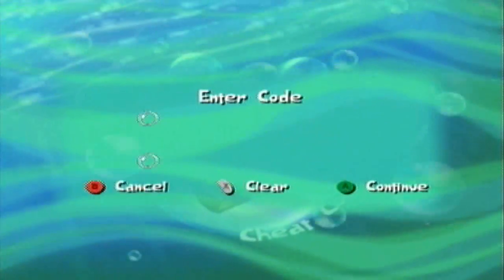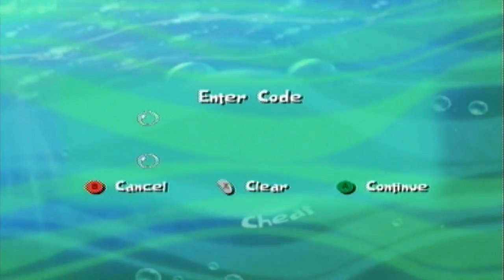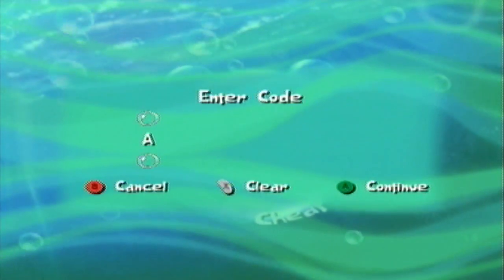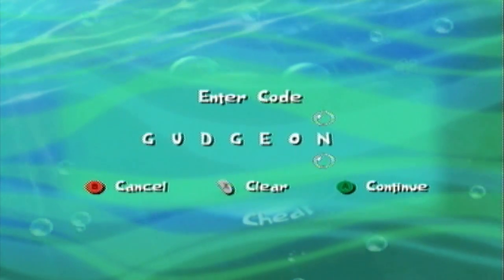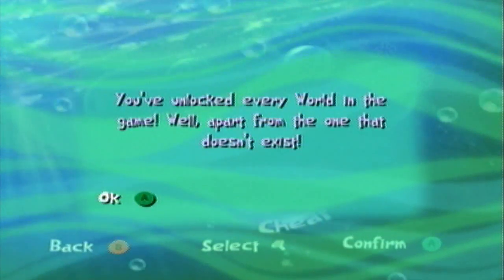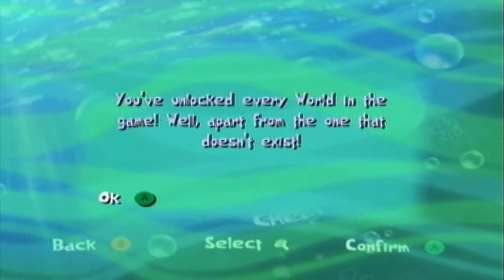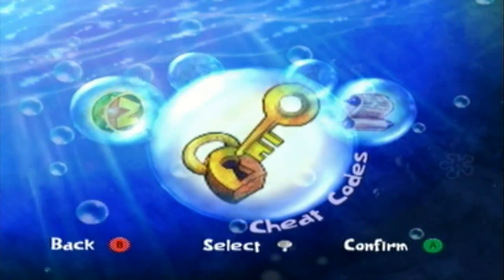There are eight more cheat codes to show you today. The first one is 'Gajion' - basically, 'You've unlocked every world in the game, well, apart from the one that doesn't exist.' The funny thing is pretty much none of these levels actually exist because they all take place in dreams. It's still a pretty funny joke, though Bikini Bottom and the Alaskan Bull do technically exist.